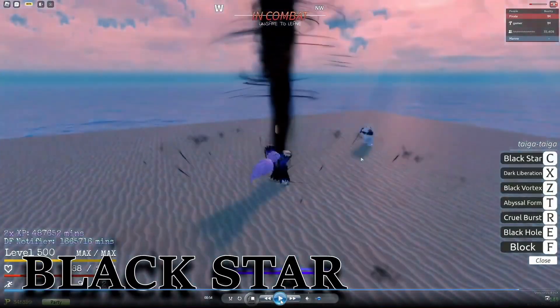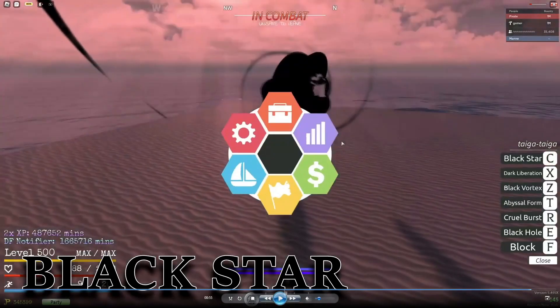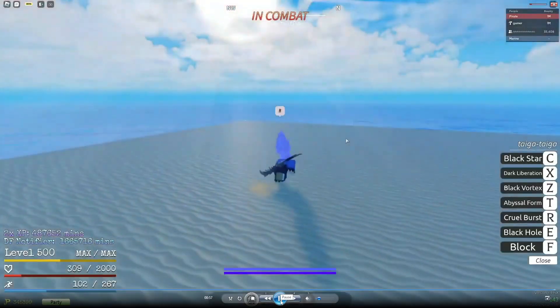Here we have Black Star, which is the alt ability. It has a fairly big range and can cancel out other abilities. It's not great for that purpose, but if you want to use it like that you can — for example against Mirror Ball or Goro. Even though the orb is small, it has a fairly big range for its size and can block small orbs. Before it hits the floor it pulls them into the center, as you can see, and does 144 damage with very high knockback.